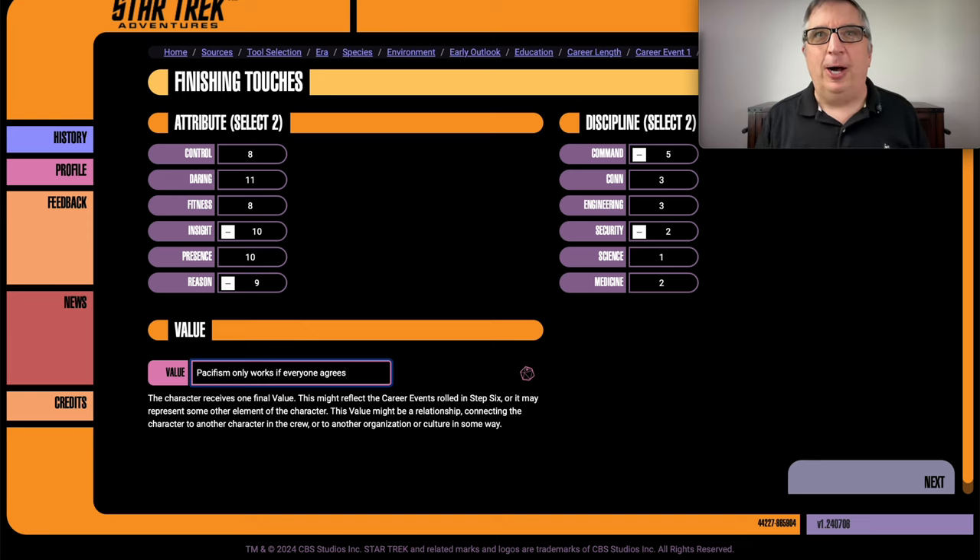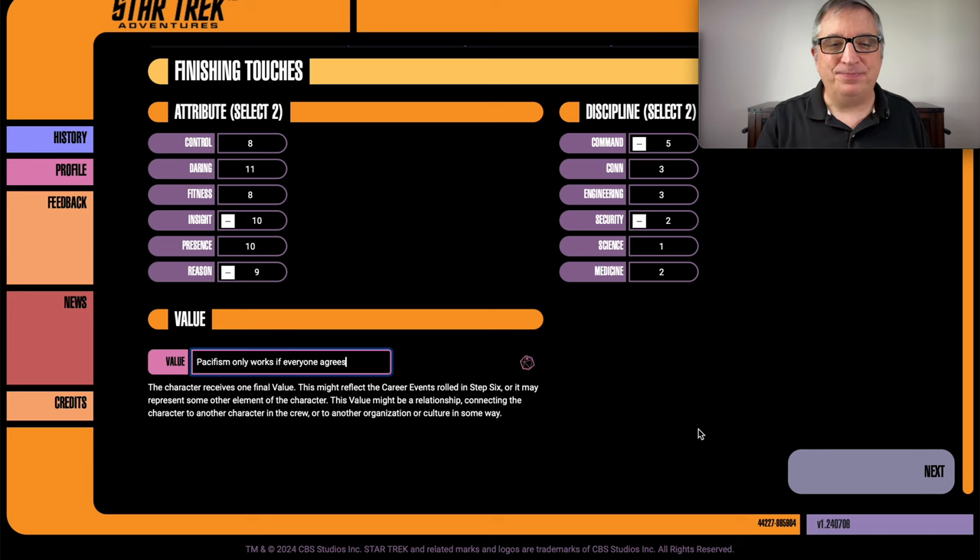That's what I went with — 'Pacifism only works if everyone agrees.' I think that's a typical Starfleet starship captain: go in with negotiation, and if they say no, you blast them if you have to. That's his last value.